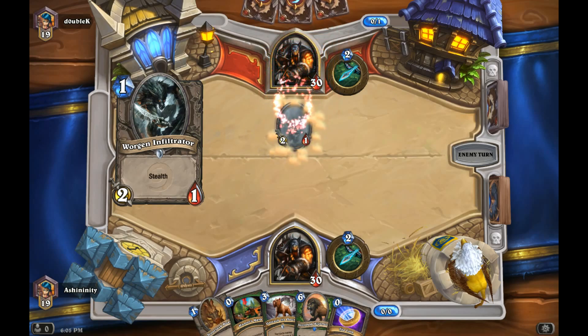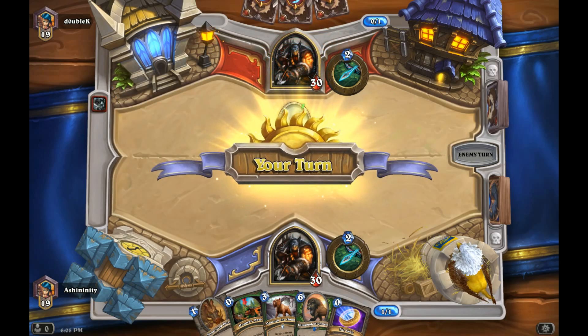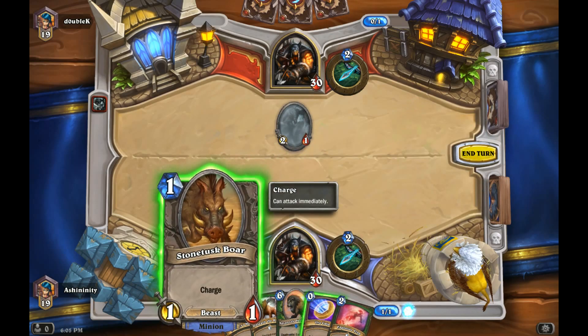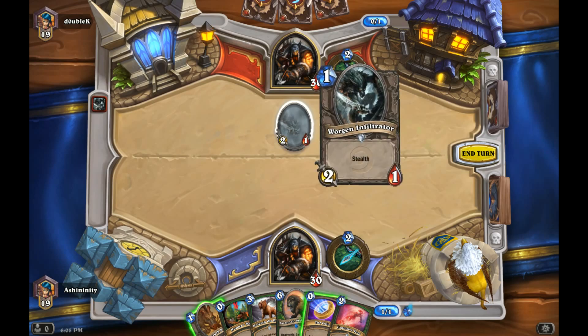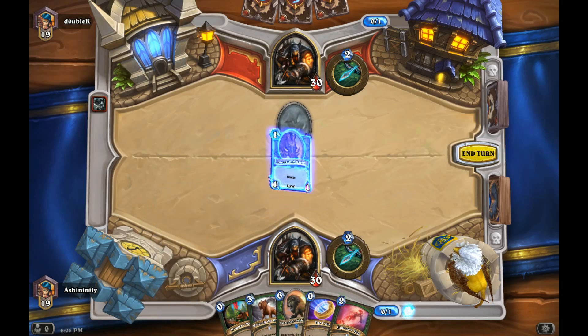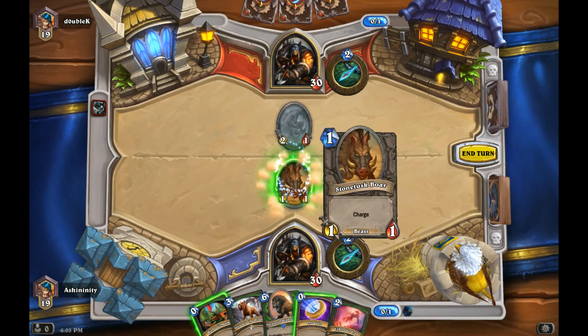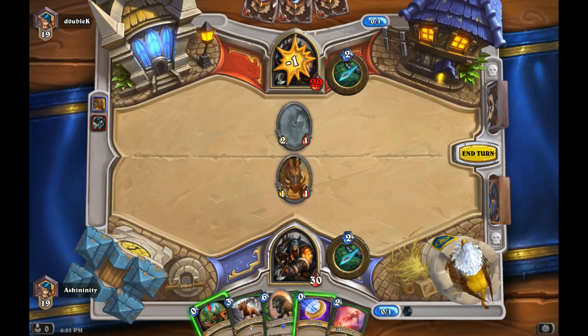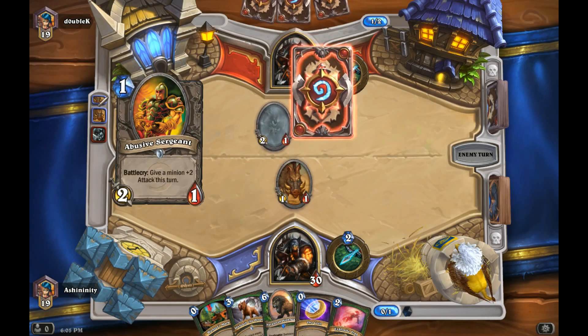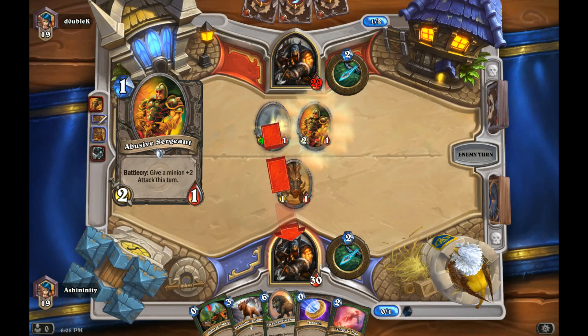I smell blood. I can't attack his Worgen thing, because it's got stealth. But I want to save my coin, so I'm just going to do this and this. Oh yeah! Tusks to the head. Bring it on. See what you got. Throw it at me. Get in there and fight!